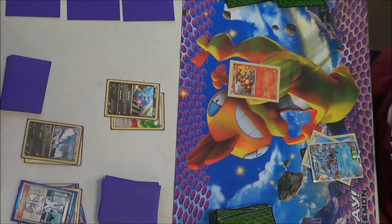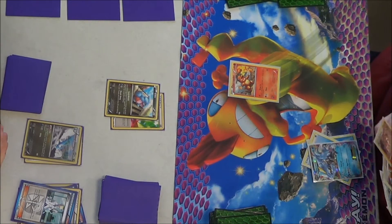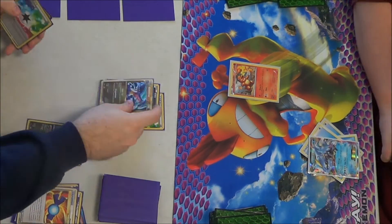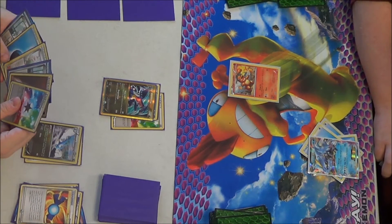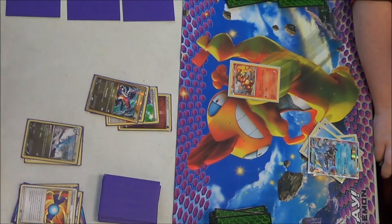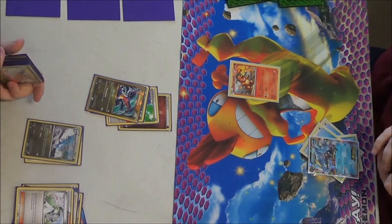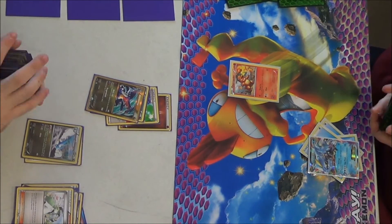This particular Kyurem does 150 damage for its second attack, Gigafrost. Normally that wouldn't be too good, but Garchomp has 140 HP, so if it uses Gigafrost against my Garchomp, that's a one-hit knockout, which is not fun. So he just attaches to his Kyurem and passes. It's now my turn. I Rare Candy into my Garchomp — that's a beautiful shiny Garchomp from Plasma Freeze, although shiny Garchomp looks just like regular Garchomp to me.